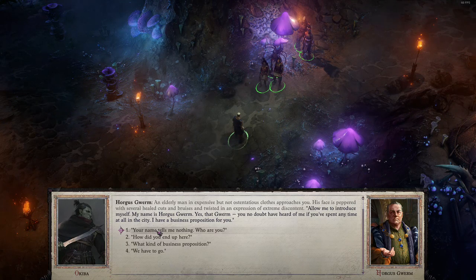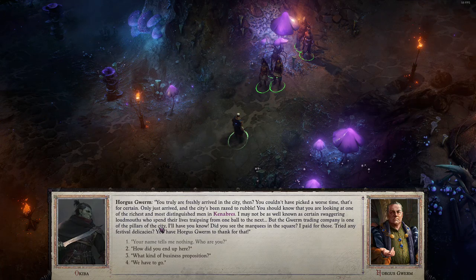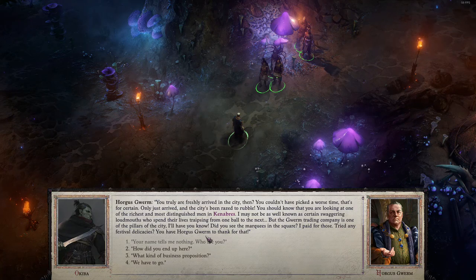'Your name tells me nothing — who are you?' 'You truly are freshly arrived in the city, then. You could have picked a worse time — only just arrived, and the city's been raised to rubble. You should know that you are looking at one of the richest and most distinguished men in Kenabres. I may not be as well known as certain swaggering loudmouths, but the Gwurm trading company is one of the pillars of the city. Did you see the marquis in the square? I paid for those. Tried any festival delicacies? You have Horgus Gwurm to thank for that.' How did you end up here?